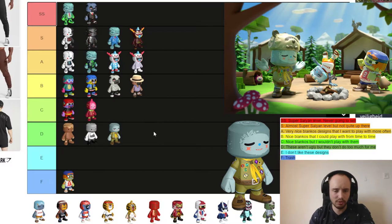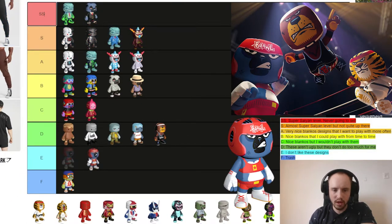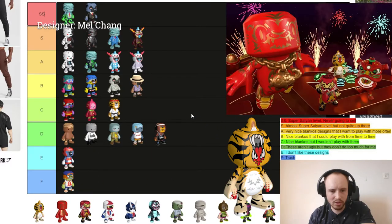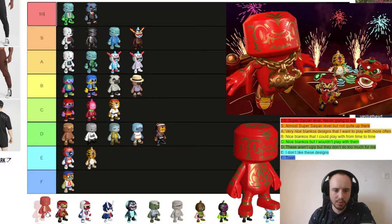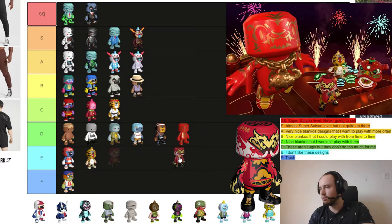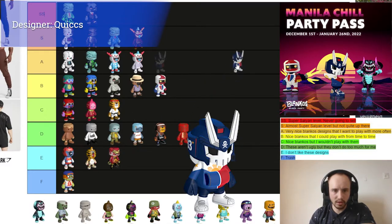Tenderfoot I think is D tier — it's not ugly but it doesn't do much for me. Same with Beat Consular Sage. Then Nelson — same with Nelson and I don't like this Blanko. South Ball Katana is a little bit better but still I wouldn't play with it. Tigra is a weird one — on one hand I like it, on the other I don't, so I'm putting it in E tier. The next one I'm putting in E tier as well — it's not a really beautiful design. This Blanko will be in B tier because I'd play it from time to time.